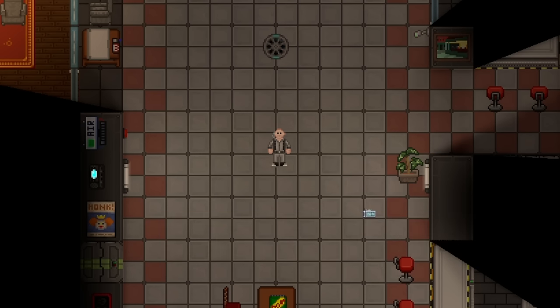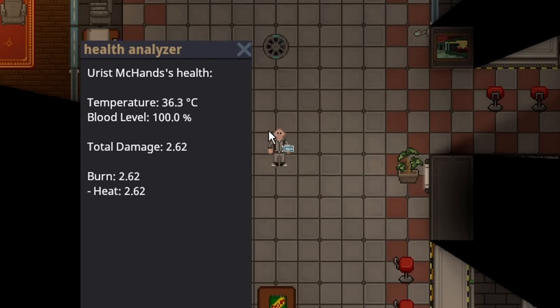So if you only have like 5 brute or 5 heat damage, you will now heal 4 brute and 4 heat per minute. So I touched a lightbulb and I was at 5 damage, and if I just re-examine myself, you can see the heat drop in real time. It's not amazing, but for the tiny boo-boos that you get, you no longer need to go to med to get a band-aid.